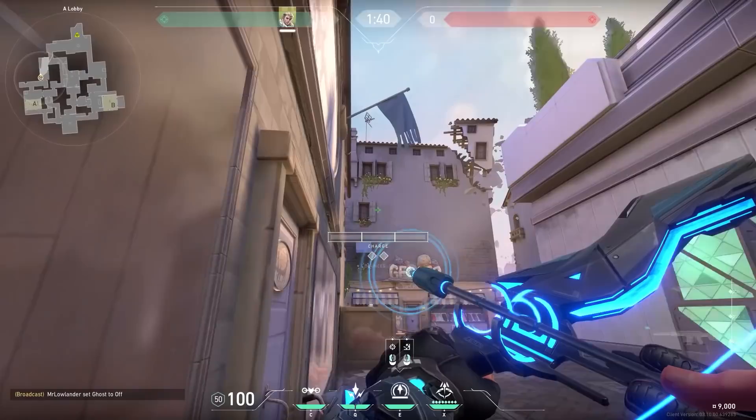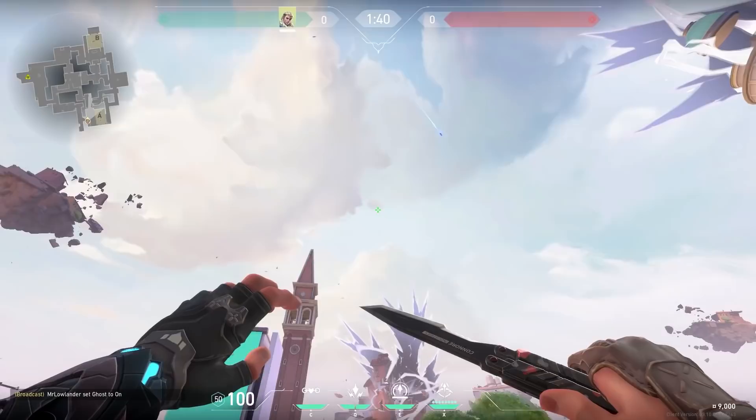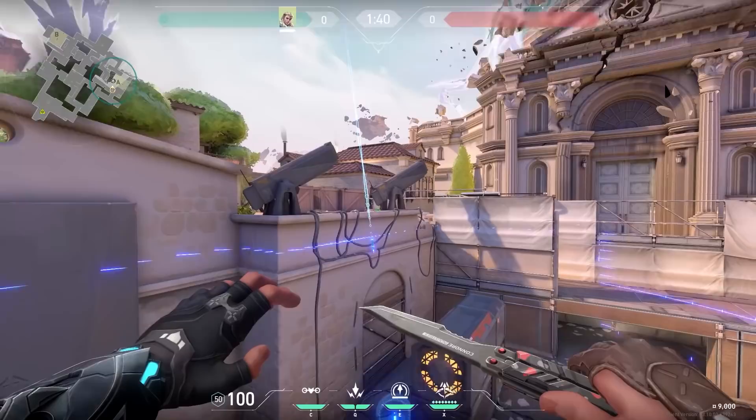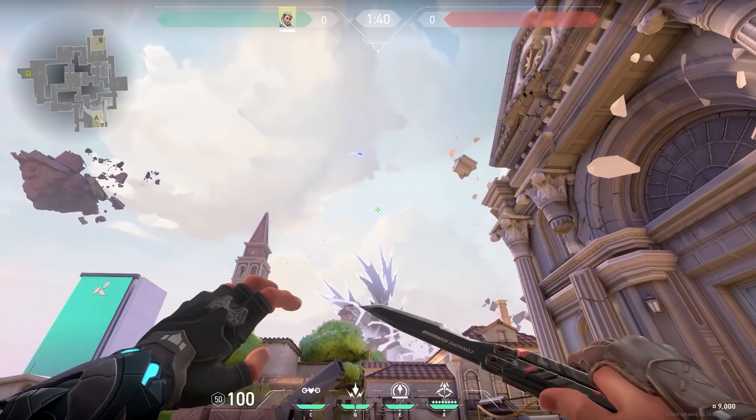Now two unique Sova lineups that are basically the same. On Ascent, stand in this corner and aim a little bit above the top of the flag. Either shoot your arrow with full charge and one bounce or full charge and two bounces. The one-bounce arrow will land behind the generator, and the two-bounce arrow will go towards Heaven. So you can do two lineups with only one lineup — very good. Thank everyone so much for submitting their tricks. If you made some kills using these tricks, feel free to send it in my Discord. Thank you so much for watching, bye bye.